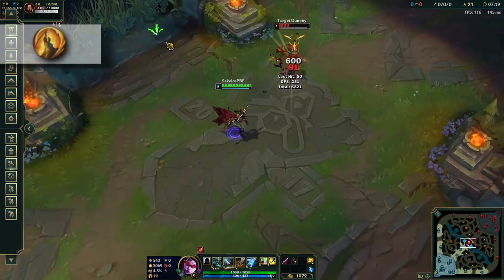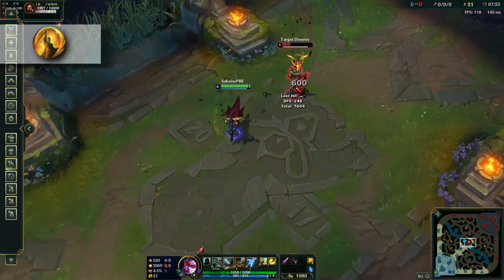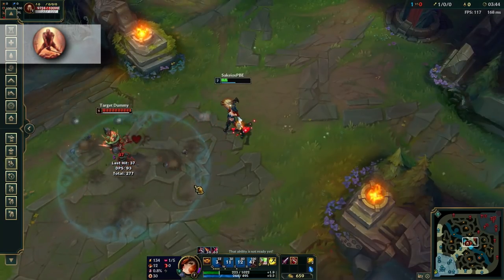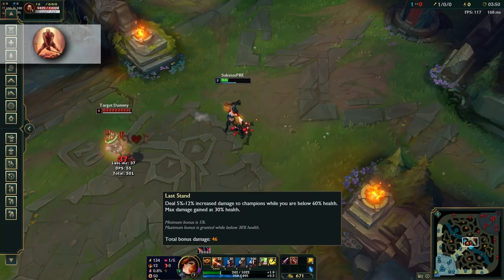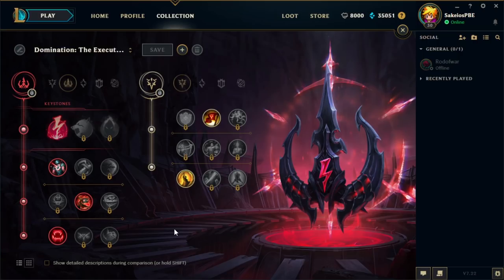Finally, the last three choices are Coup de Grace, which provides you with extra damage to low health champions. Cut Down, which makes you hit tanks harder — again great synergy with Vayne here. And finally Last Stand, which makes you hit harder when you are low health yourself. That's it for the precision tree. Again, if you pick it as a secondary role, you won't get to pick one of the keystones, but you can choose two out of the last nine, being that you are limited to one from each sub-bracket. So you can't pick like two legend runes, for example.